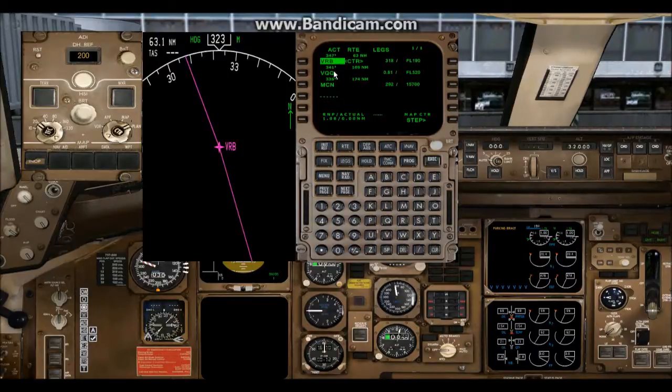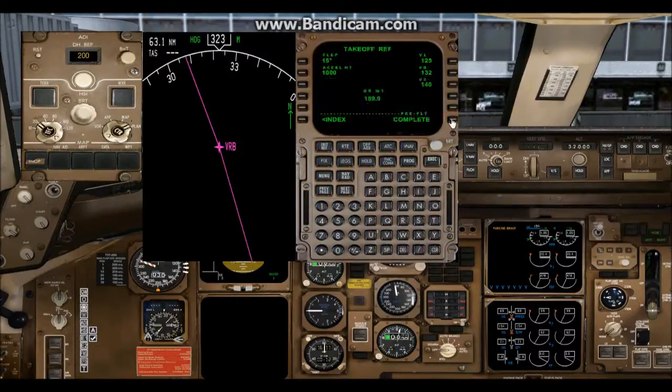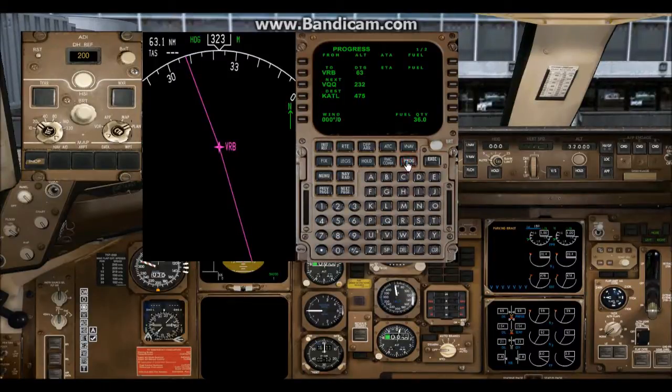Now to check the route — there's your legs. If you want to look at them on the ND, step through them and you'll see all three of them in sequence. Now we go back to Takeoff — you'll see Preflight Complete. If you don't see Preflight Complete and you don't see the three speed bugs down here except for your V speeds, then you've skipped something and you'll need to go back through it to find out what it is. We go to the Progress page and there's all your mileage.